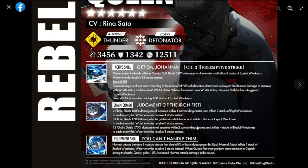Her equipment skill makes normal attacks become two-combo attacks dealing 60% of basic damage per hit, effectively 120% damage - 20% more than a standard basic attack. Each normal attack inflicts one stack of exploit weakness, and since it's a two-combo you'll likely inflict two stacks. Water enemies receive two stacks instead, so it becomes four stacks against water.